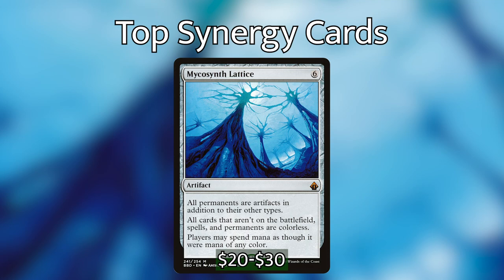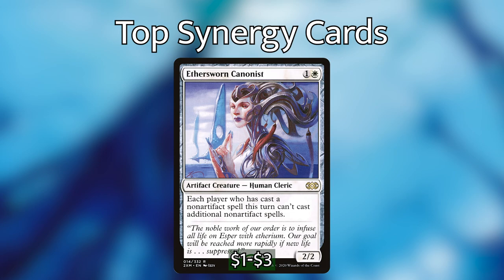Mycosynth Lattice is a more expensive card — it's an artifact that costs six that basically makes all permanents on the battlefield artifacts and everything in your hand colorless, and players can spend mana as though it were any color. This will make everything on your board an artifact, which at the very least gives all of your things protection from the cumulative converted mana costs of all of your permanents. So you're for sure protected from things of four, six, and zero converted mana costs because of your lands, and other things on the battlefield will help that as well. It works really well with Rebbec.